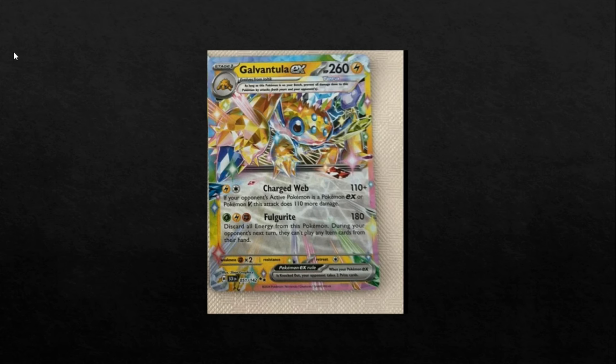The second attack does 180 for a Grass, Lightning, Fighting. A bit more awkward than some of the other ones. But you discard all energy from Galvantula, and during your opponent's next turn they can't play any item cards — which is super annoying, but the attack cost is also really weird. A very strong effect in the right situation — if your opponent can't get a Rare Candy Charizard off, or can't Rare Candy Baxcalibur, that's huge. But again, three different basic energy. You're not going to get this off fast, like turn three or something in Lost Zone. I still think there'll be a supporter or item that ramps energy. There's no way they give us these cards and just expect everyone to play Lost Zone variance. I hope there's actually some support that ramps energy. Either way, I still think it's a cool card and we'll definitely see play for Charged Web at the very least.